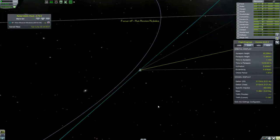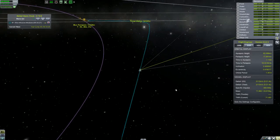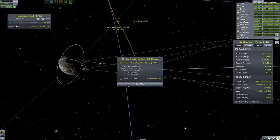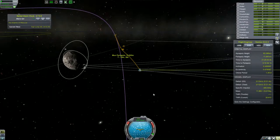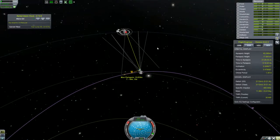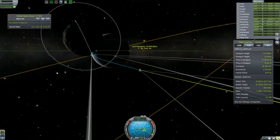I'm just going to fast forward time until we get to the moon, which is now. So we are about to cross over and we are actually still within normal comms range, which is cool. We have a direct path.